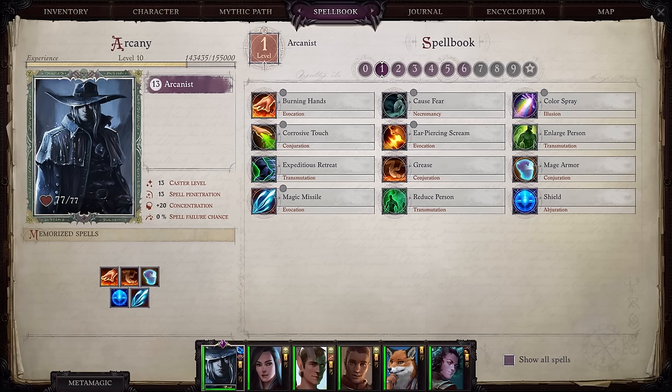Starting at level 2 and every 4 levels afterwards, Bards can choose from a list of Bard Talents, which is basically a condensed list of Rogue Talents. There are a wide variety of talents to choose from, such as Combat Feats, which allows you to take an additional feat, or Improved Evasion, which lets you take no damage on a successful Reflex saving throw. At level 2, Bards also gain a plus 4 bonus on saving throws against rival Bard songs and Sonic effects.